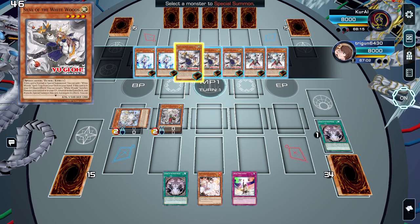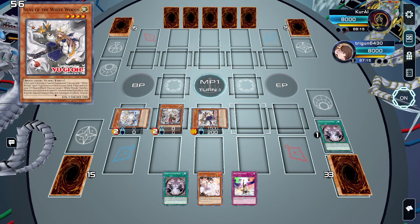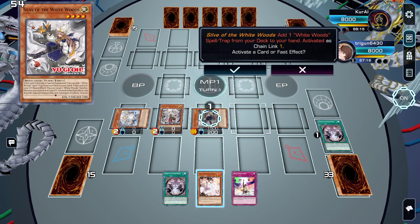Now we'll normal summon Astrea. We'll use her effect, sending that spell or trap that we reset, and special summon Sylvie. When Sylvie is special summoned, she will add us a White Wood spell or trap.